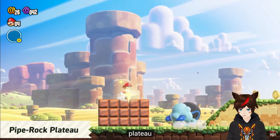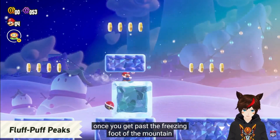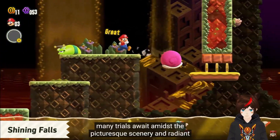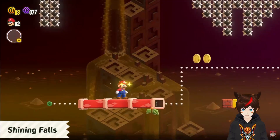Those are some interesting Goombas. What was the enemy that threw the rock — or the ice? Fluff Puff Peaks. The fish look pretty.